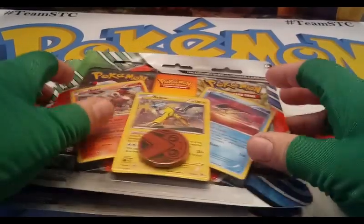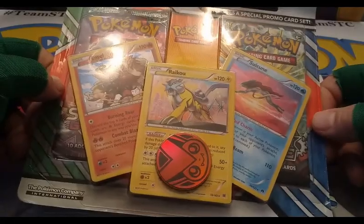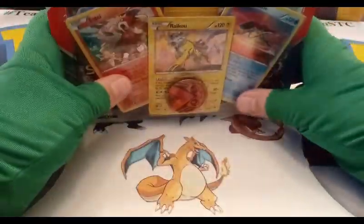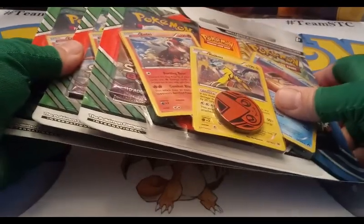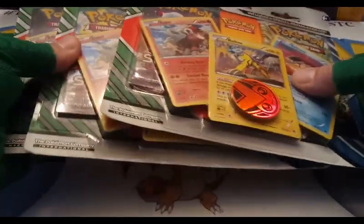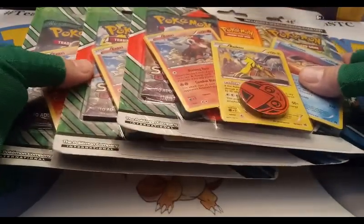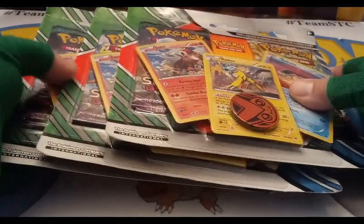I'm feeling in a giving mood, so we're gonna give away one set of these promos including the coin to one lucky winner. All you gotta do is comment down below with your favorite type of Pokemon — fire, psychic, metal, whatever. We'll do the drawing on the Wednesday after this video is up. You must like the video, you must be a subscriber.